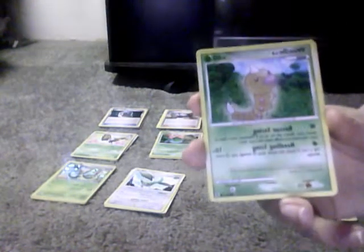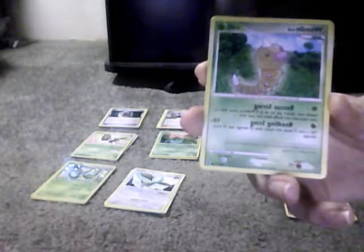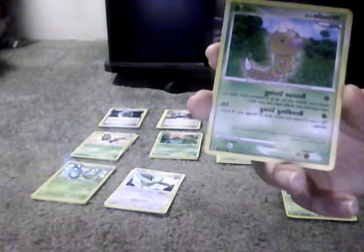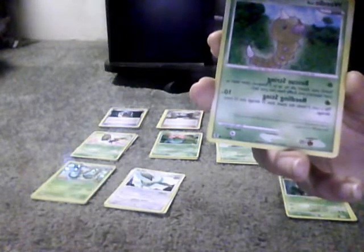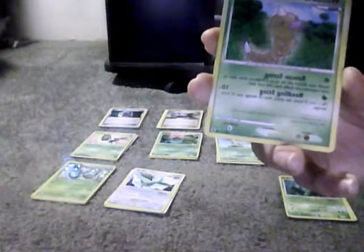This one helps me a lot with getting the Pokemon I need. Weedle, 60 HP, Grass type. Rescue String: search your discard pile for up to 5 Pokemon, show them to your opponent, and shuffle them into your deck. Needle String does 10 plus — needs 1 energy; flip a coin, if heads this attack does 10 damage plus 10 more damage. Weakness is Fire, no Resistance, and Retreat Cost is 1.